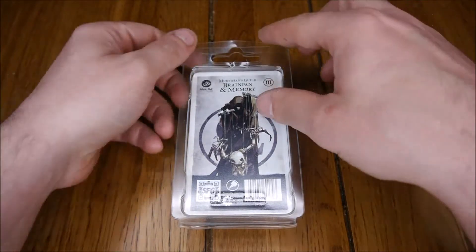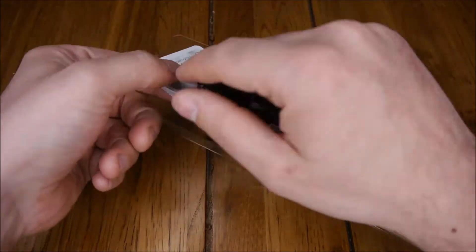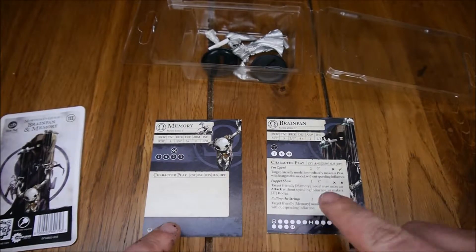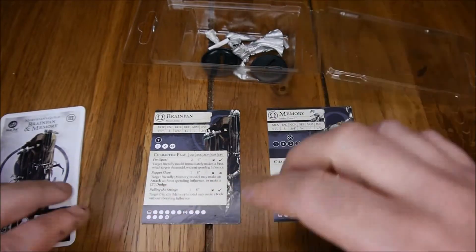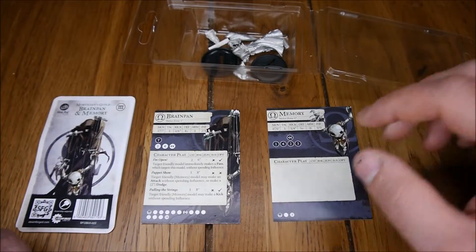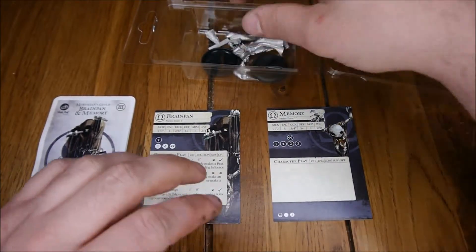So here's Brain Pan and Memory - let's open the box. First off you get the cards, one for each model - Brain Pan and Memory - and of course you get the back card, which I tend to keep because I quite like the artwork. I'll go through all their character plays and so forth later on in the video, so let's have a look at the models.